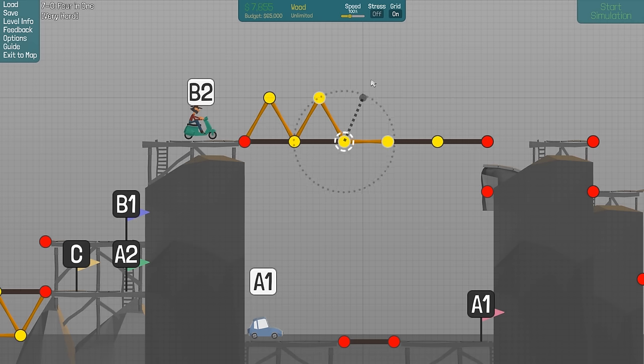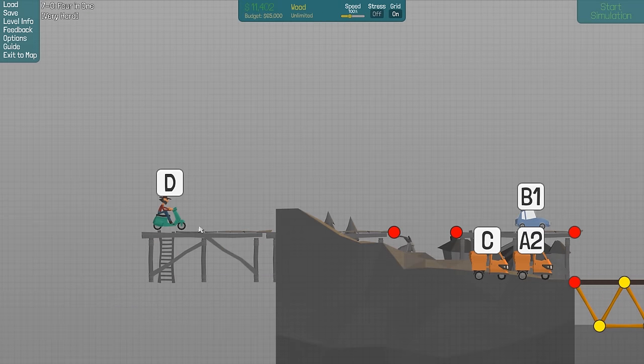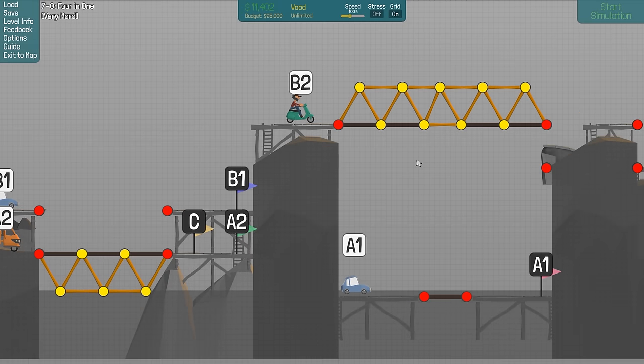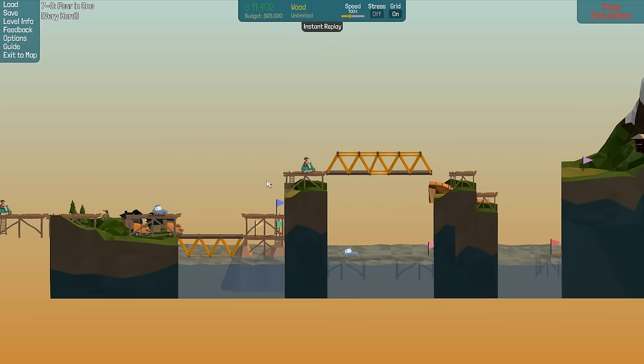Build normal trusses. I think it's trusses and hopefully dead weight will not destroy the bridge. It might, but if it doesn't it might be strong enough because this little scooter here is really really light, and that one is also really light because it's the same thing. Okay, didn't break — good. Now those go.